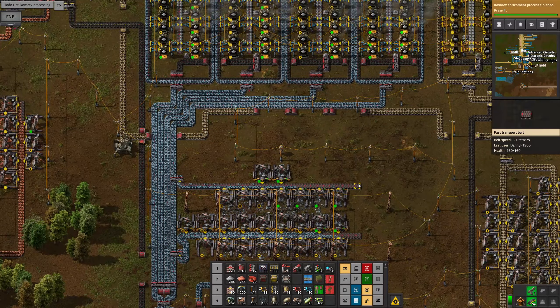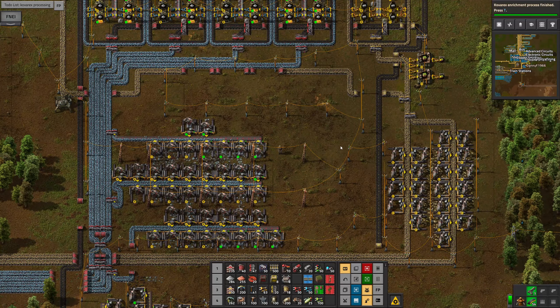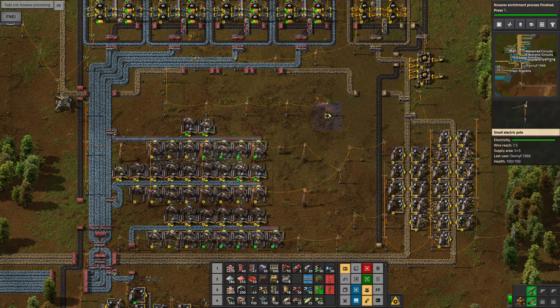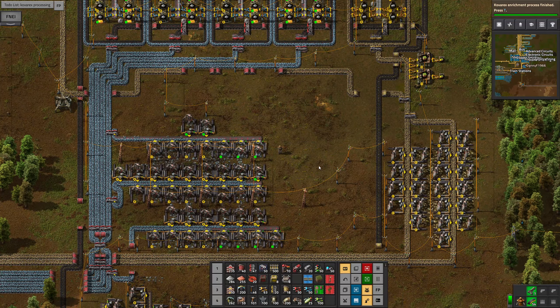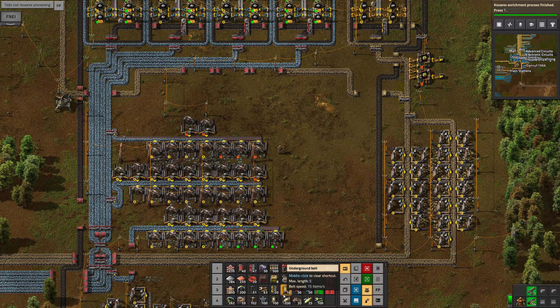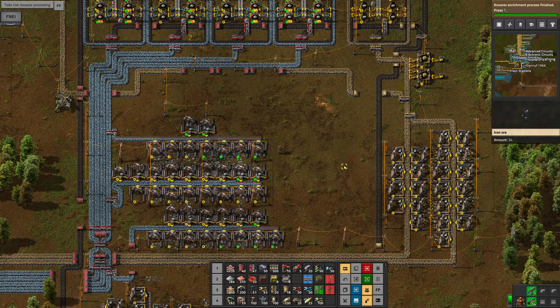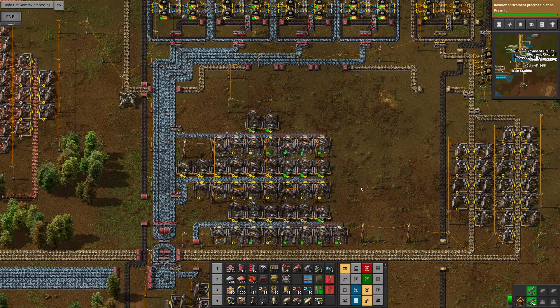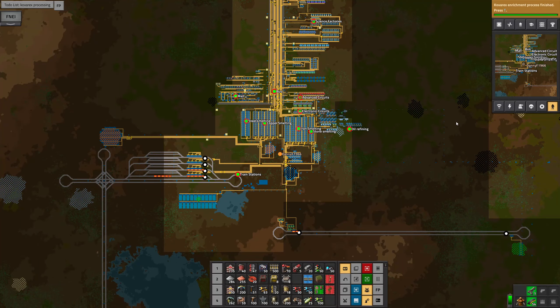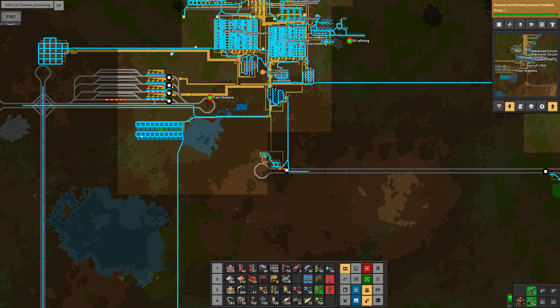So, that's cool. We're not using an awful lot of stone at the moment. We're not doing any research at the minute. Right, I will now start to take up some of these old unused power poles, bearing in mind that if I take something up it might well cut off the power supply to the whole base. I think that's what it just did there. Let's just have a little look at the electrical network.